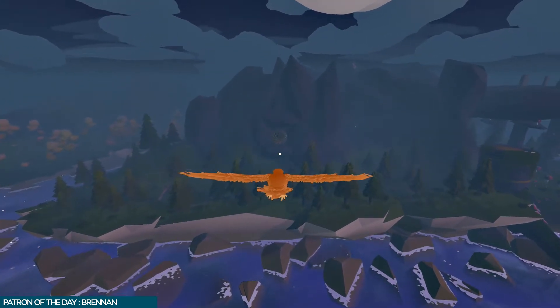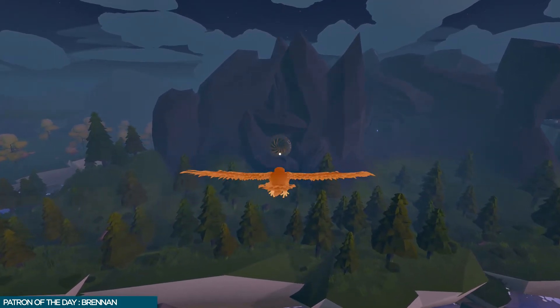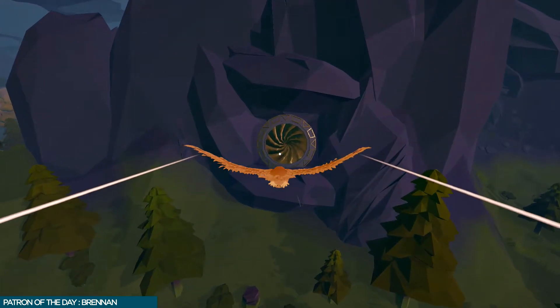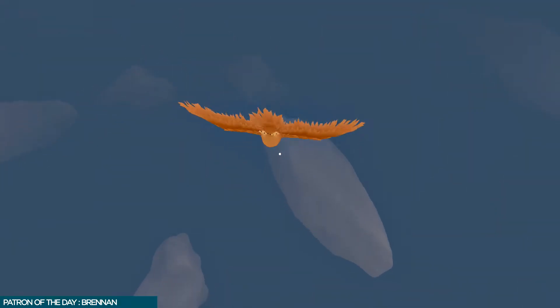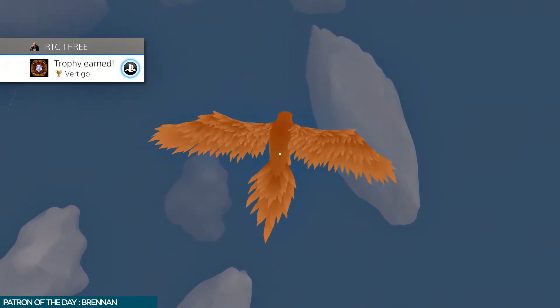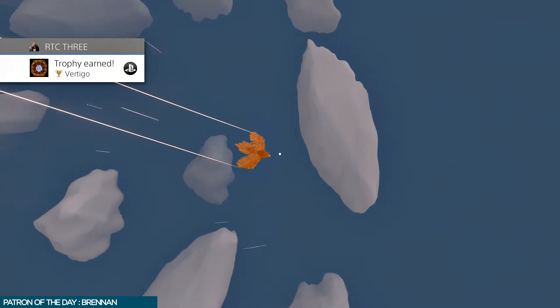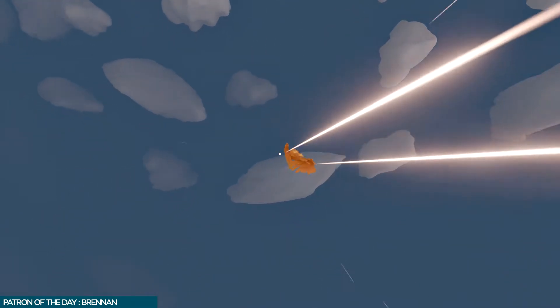Fly through the vent to pick up the Vertigo trophy. Check the sky for clouds because flying through a cloud pops another trophy.